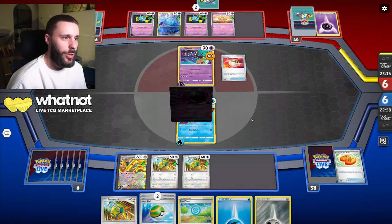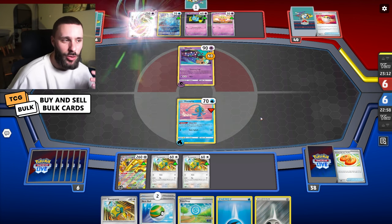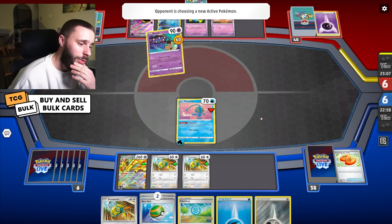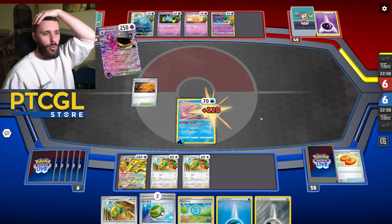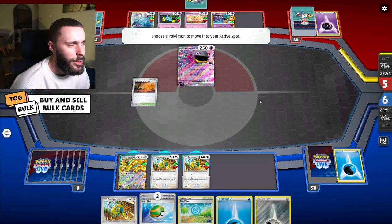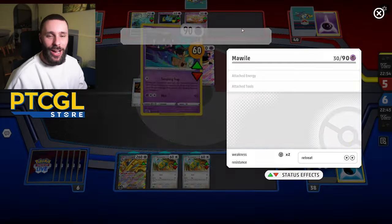That's an interesting choice. Do I just... Oh wait, how did they do 120 damage? Wait, how... What? I'm confused - oh, the defending Pokemon takes 90 more damage. That's actually really cool. The Mawile allowed it to do more damage - that's kind of sweet. That's really cool.